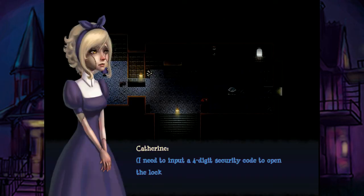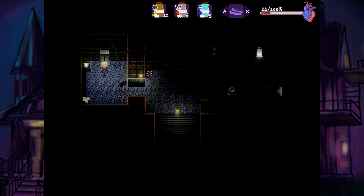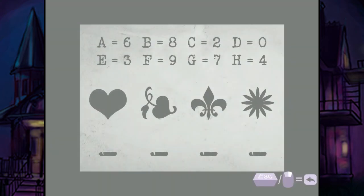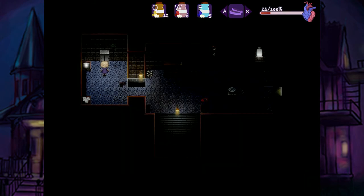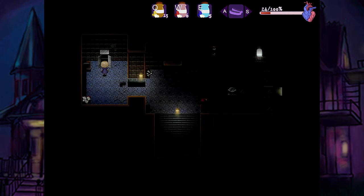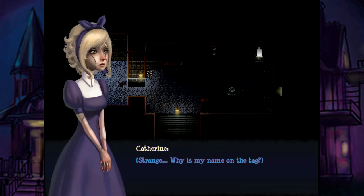In any case, I need to input a 4-digit security code to open the locker. 8, 9, 3, 7. And that somehow wrote it on the paper. What's this? A stability pill? An amethyst name tag? We already have a name tag that was golden, and that was also behind a cell door we had to unlock. Strange. Why is my name on the tag?